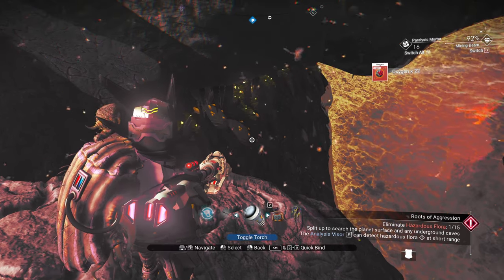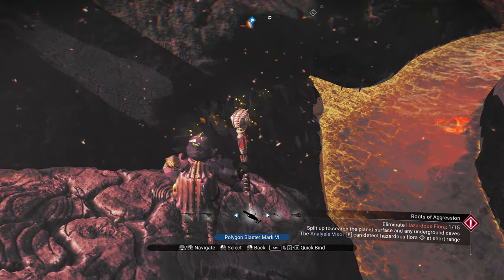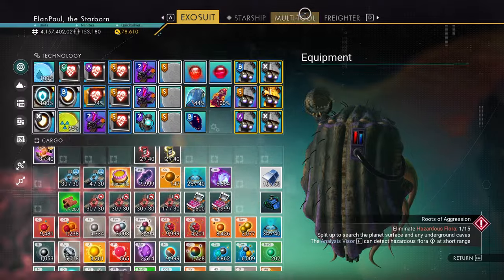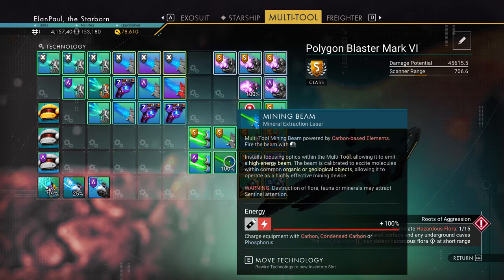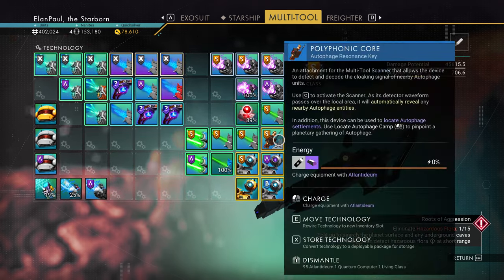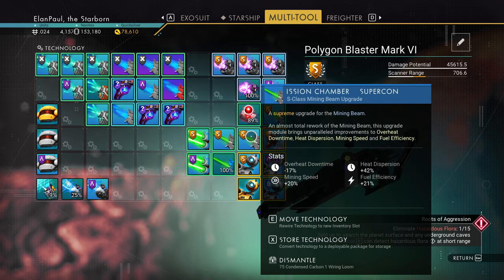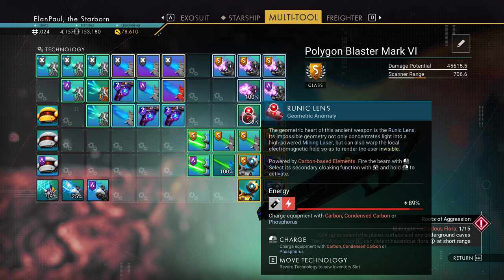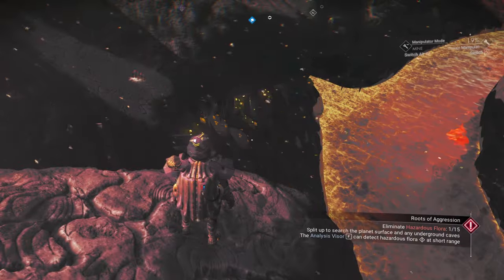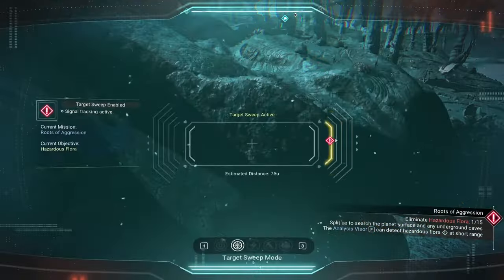Now I'm going to switch weapons so you know how this works. Going to the multi-tool — we have our mining beam, but we also have a core we can use here as well as other outputs, including a runic lens. That is a very, very nice thing to have, and it should take these guys out a lot quicker.